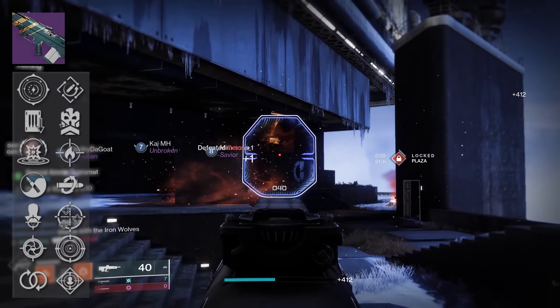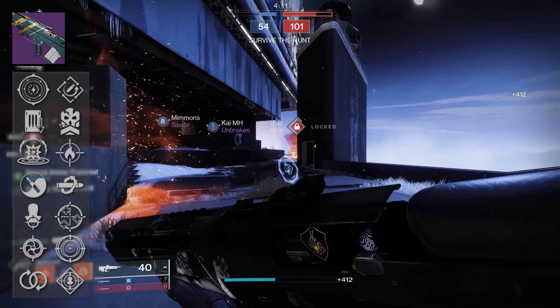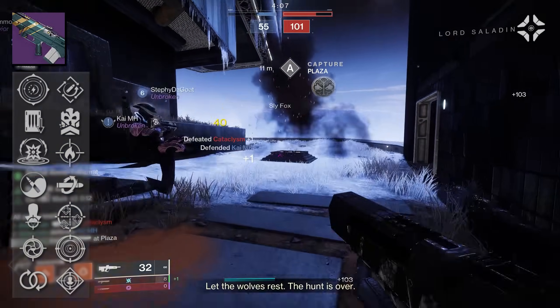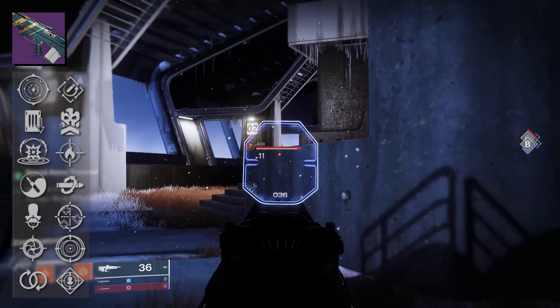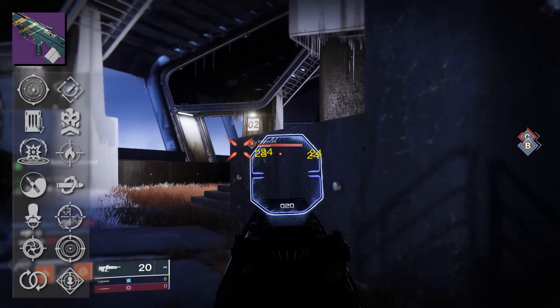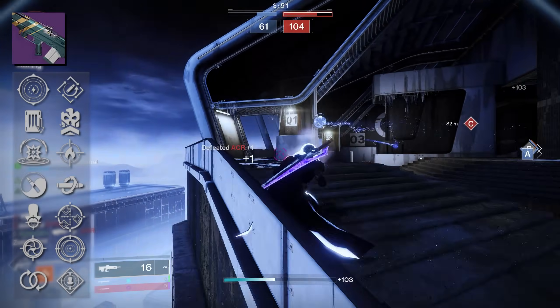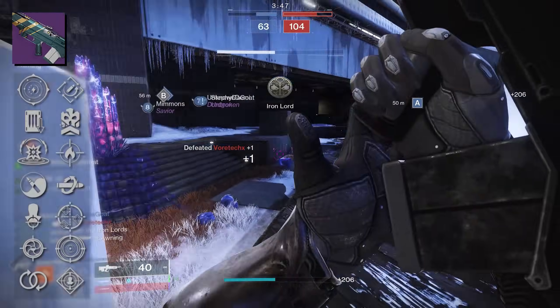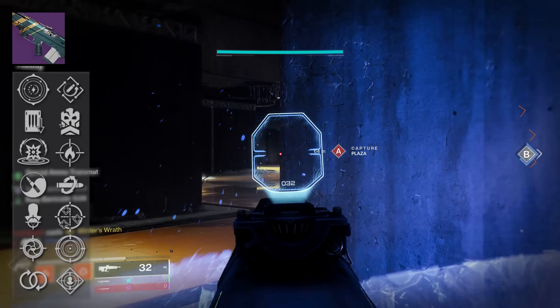Moving on to our perks. In the third column we have Keep Away, Shoot to Loot, Kinetic Tremors, Zen Moments, Head Seeker, Snapshot Sights, and Perpetual Motion — that third column is stacked, and every one of those are phenomenal perks, especially considering we'll be able to enhance them in the Final Shape. In the fourth column we have Rapid Hit, Desperate Measures, Firefly, Kill Clip, One for All, Frenzy, and Rampage.